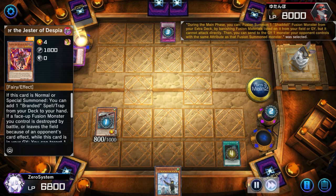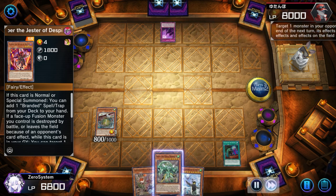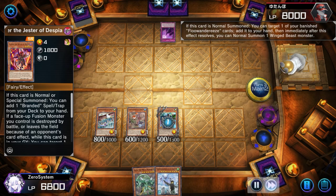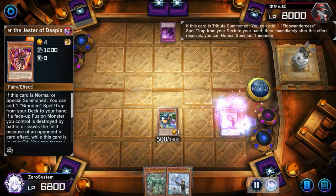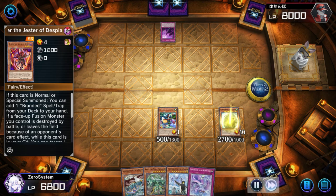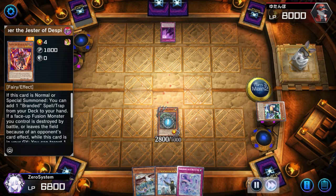Obviously the fusion they brought out in Albaz doesn't matter, so they just banish it and they have Aluber for follow-up next turn. We kept the Called By because they reveal their face-down card is a Schism, and we're able to banish the only Shadoll card in their graveyard to prevent the Schism from resolving. At this point we know they have Aluber and one other card in hand, and we're going to be able to go into Empen for a free spell and trap. The second Dreaming Town is super clutch here.